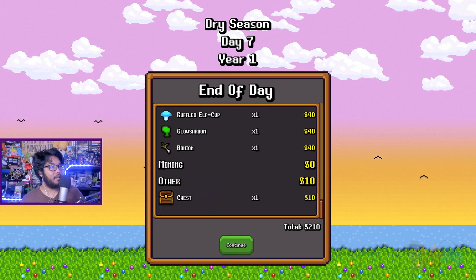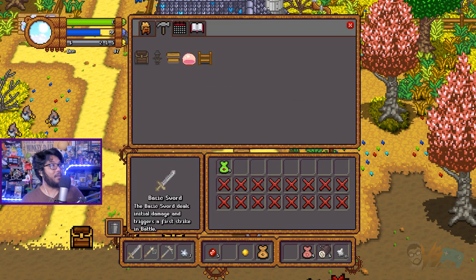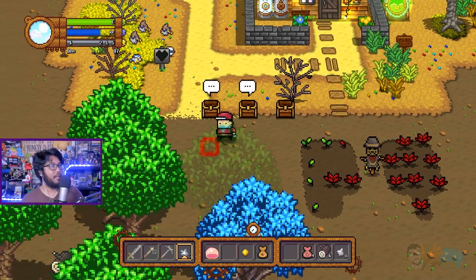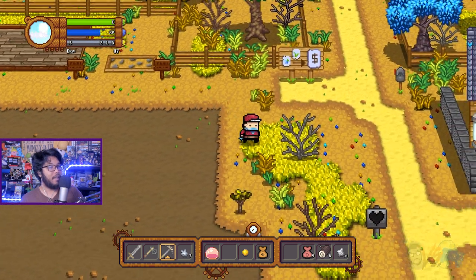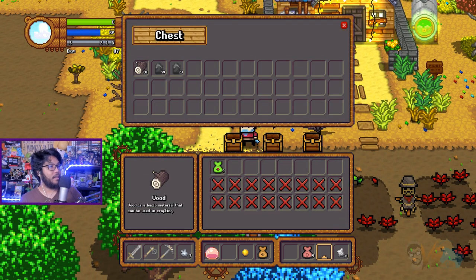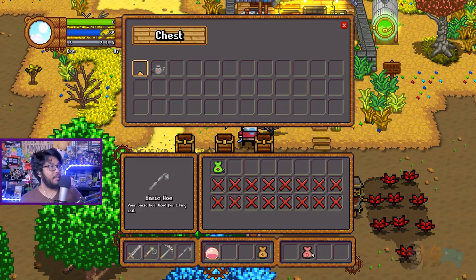200 bucks. A chest sells for 10 bucks — that is not worth it. The chest costs about 25 to make and sells for 5 each — eww, not worth it. I can make a red slime now — isn't that nice! Let me go ahead and start putting all my crops up here instead. Yeah, let's do that — let's try some new minions.